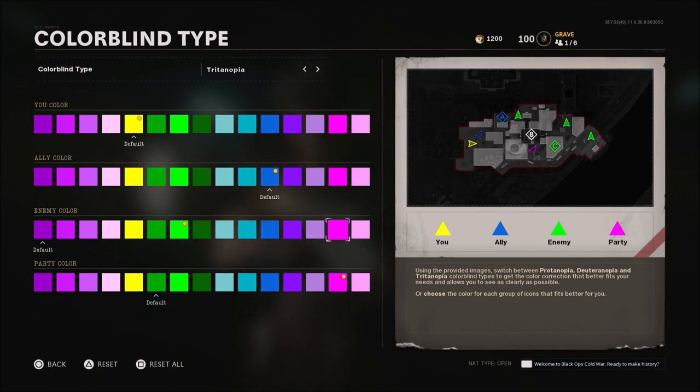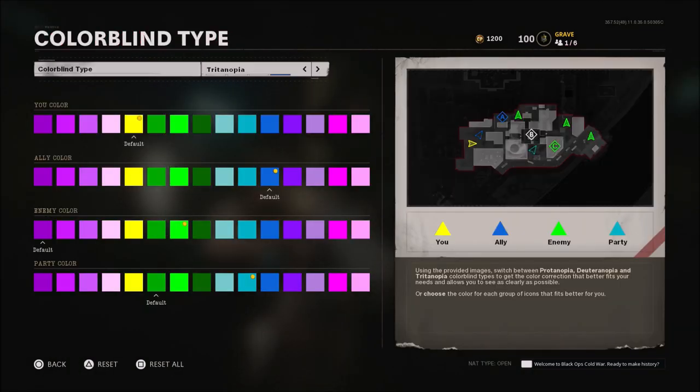You can see people a lot better when ADS'd with either the pink or green names. The party color I left on pink but I'm going to change to baby blue — that way my ally color for randoms and my party color will be similar. I do run my colorblind settings on Tritanopia. I'm not colorblind, but that's just the setting I've decided to go with. It doesn't really change the look of a lot of things, but you can change the different color settings for the ones we just went over.